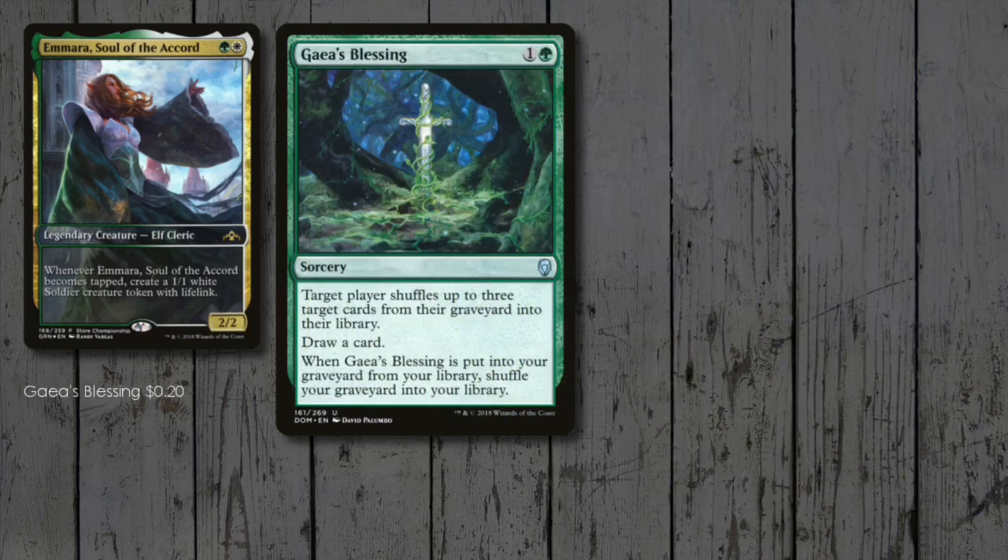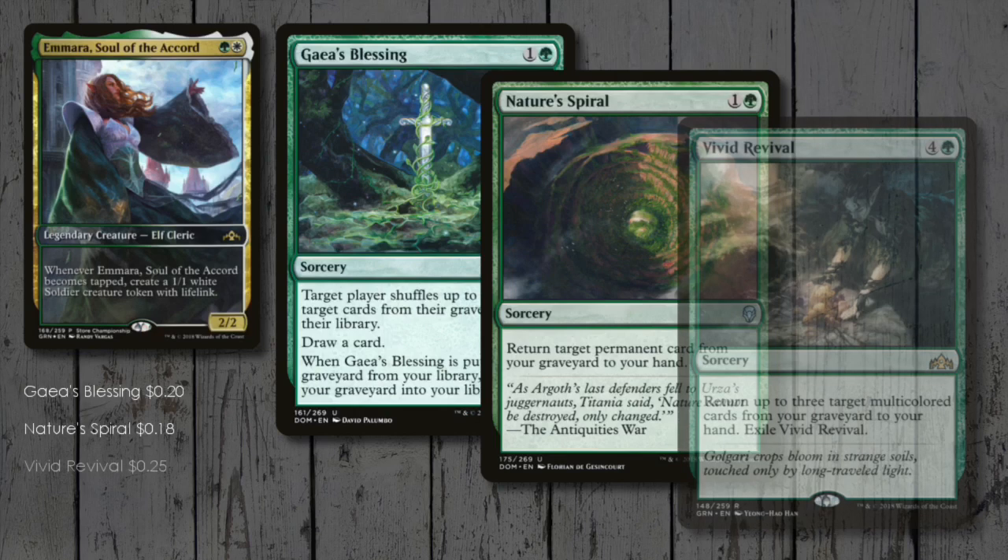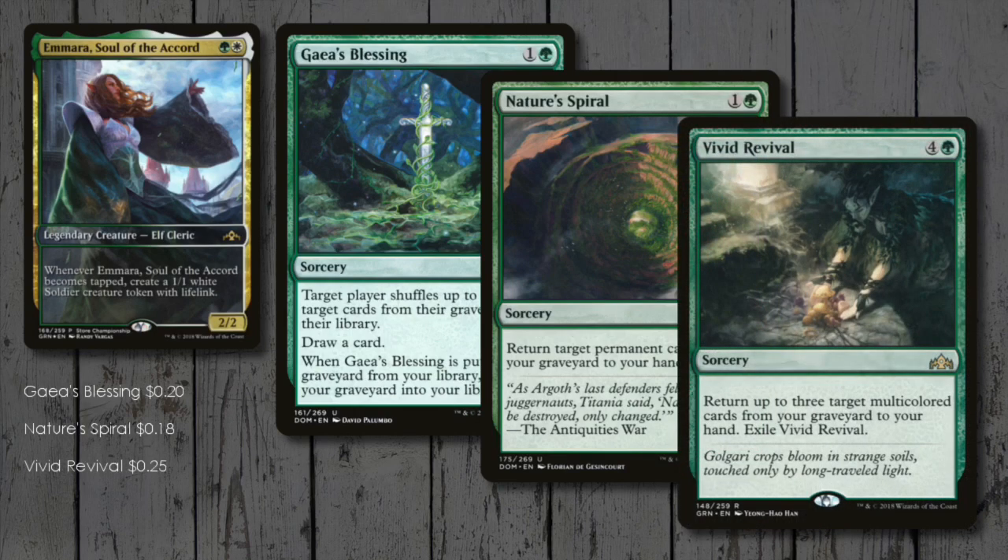We have a number of splashy cards that'll draw the heat from our opponents around the table, and some of them we'd prefer to stick around! So here's a trio of green recursion spells: Gaea's Blessing, Nature's Spiral, and Vivid Revival are all top picks!